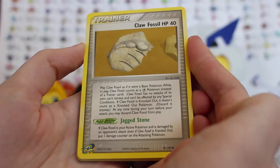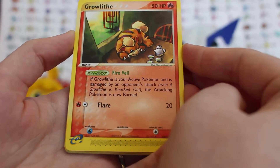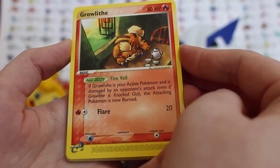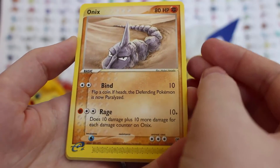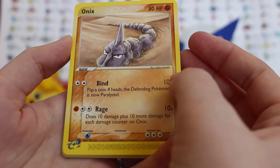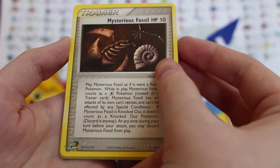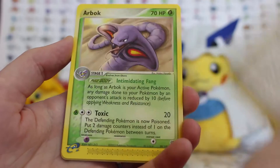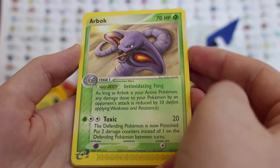So we have got a Claw Fossil, HP 14. Oh, a Growlithe sat on a little table - you'll get told off, you know. Very cute, and Onix going through this - that reminds me of Beetlejuice with this. A Mysterious Fossil, only 10 HP on that one. And our Brock looking very cool. These are really nice artwork on them.